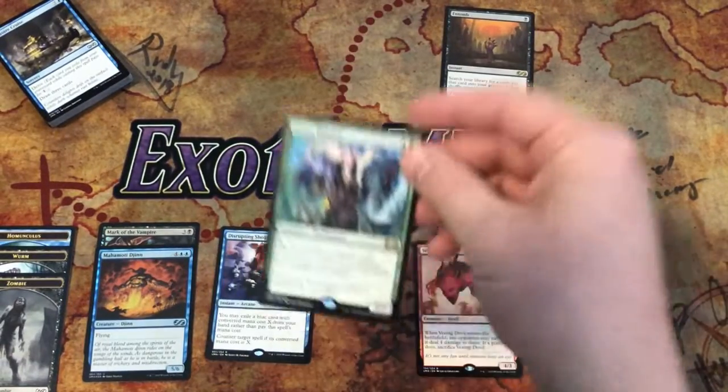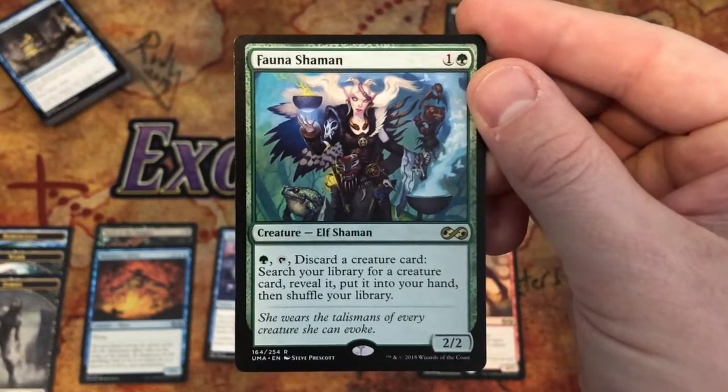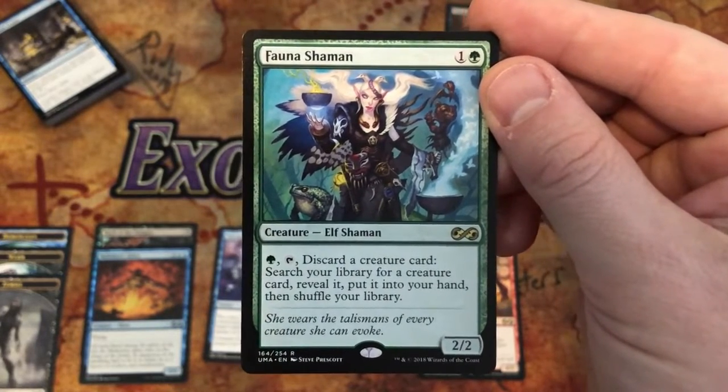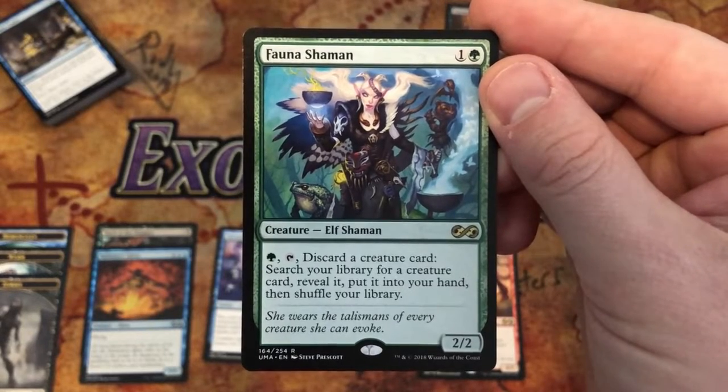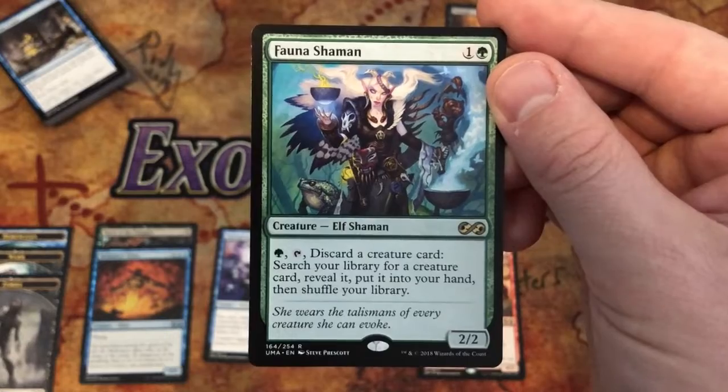Fauna Shaman, our second best non-foil pull — it's a two-drop for a 2/2. Pay one green, tap it, discard a creature card, search your library for a creature card, reveal it, put it into your hand, then shuffle your library.